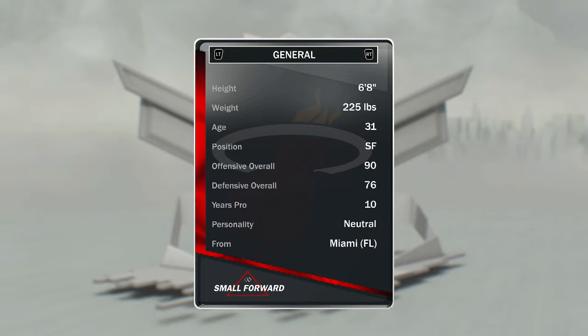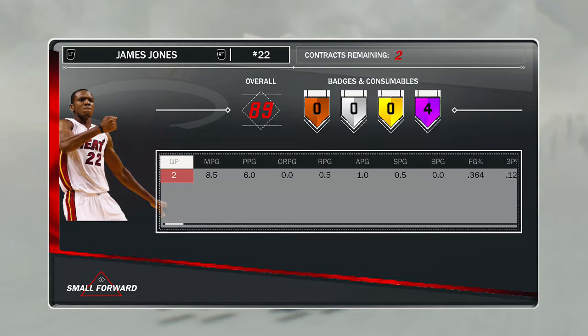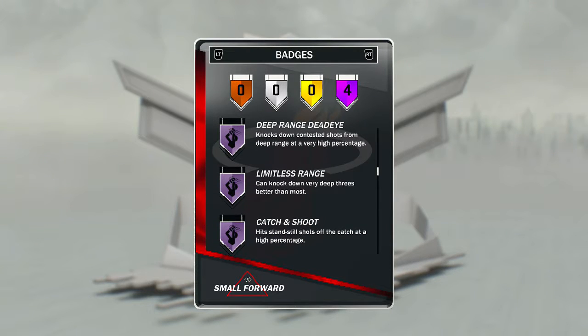James Jones — this card was about 8,000 MT. 90 offense, 76 defense, but he has four Hall of Fame badges: Corner Specialist, Deep Range Deadeye, Limitless Range — the best Hall of Fame badge out there — and Catch and Shoot. He's got great three-point shooting.